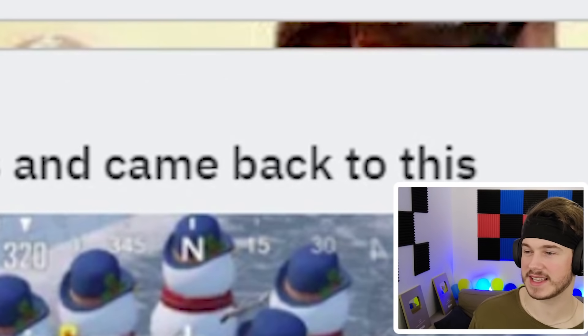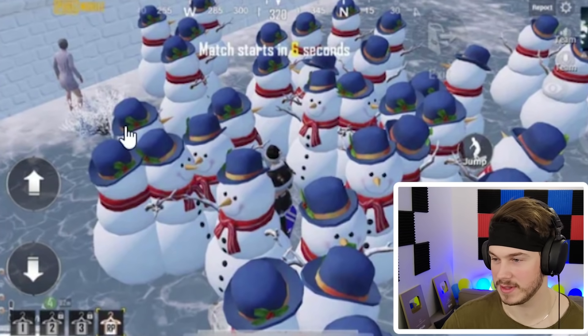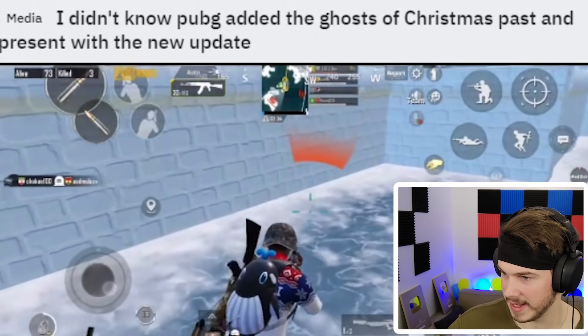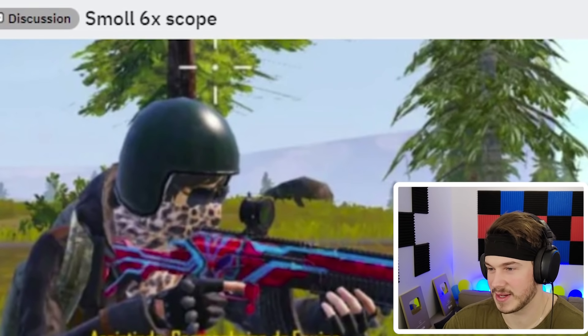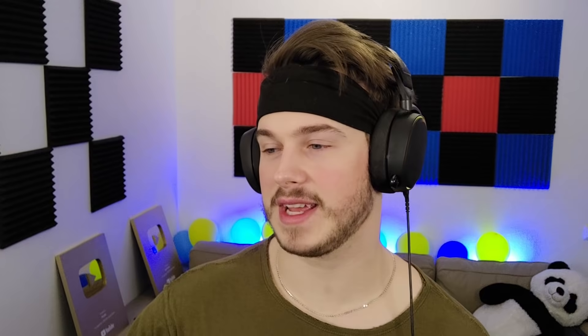Went for PUBG and came back to this - snowmen everywhere. You can't leave the lobby nowadays because they just push you into all these snowmen, you can't escape. I didn't know PUBG added Ghosts of Christmas Past and Present. Wait, someone is hitting him - what the? In the new update not only did they add this new Christmas mode, the Frost Festival, they also added in ghosts apparently. That's a very small 6x scope, bro. This guy is living in Season 35 or something.